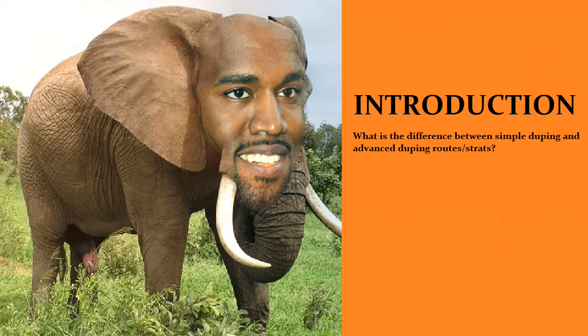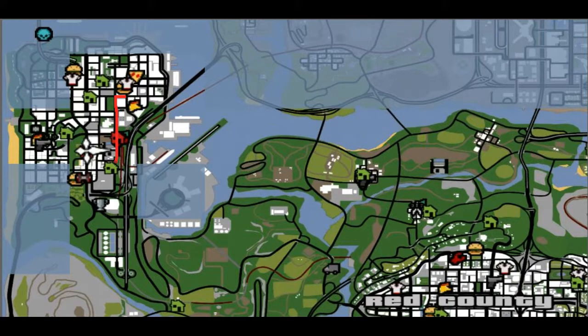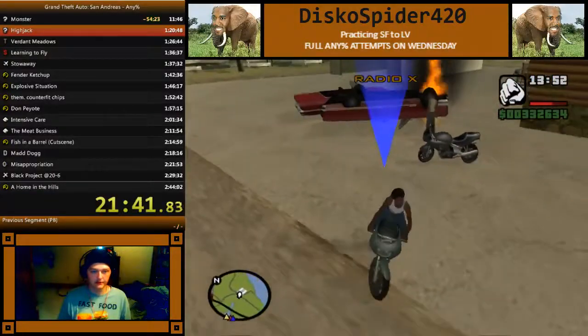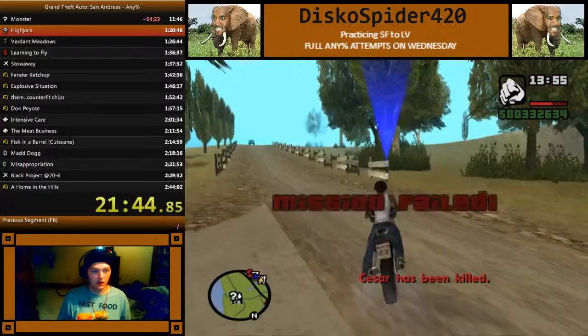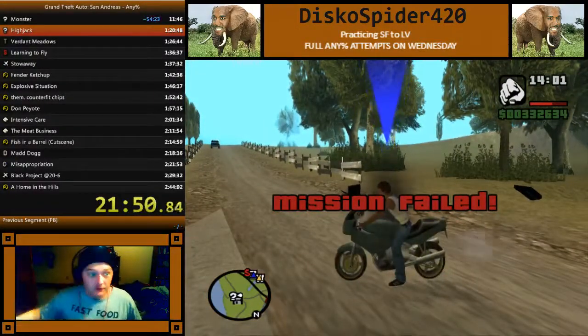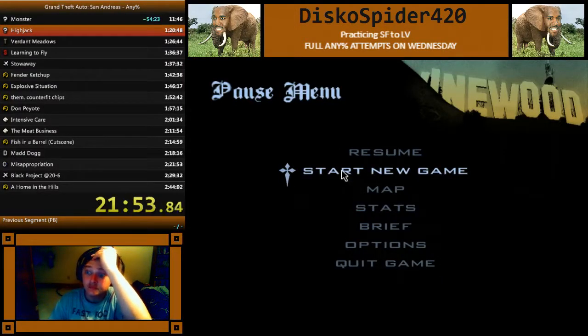The simple duping route traditionally revolves around getting a phone call on Mission Zero directly before starting the mission that is meant to be duped. Take T-Bone Mendez for example. Simple strats would have you finish Jizzy, save to remove your wanted level, and then go get OM Zero call at Blood Bowl before finally going back to Pleasure Domes to start the T-Bone Mendez dupe. This works fine, but it is much more efficient to pick up your On Mission Zero call on the way back to the garage immediately after Photo Opportunity because it's less out of your way. The only issue is that you then have to do this awkward juggle with your On Mission Zero flag to ensure you still have an On Mission Zero call at the start of T-Bone Mendez. These principles apply to the dupes of almost every mission. It usually involves ending the previous mission with a call held. If you ever lose your On Mission Zero call for whatever reason, you always have the option of using simple strats.